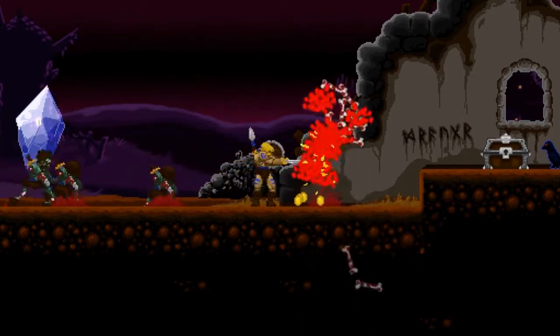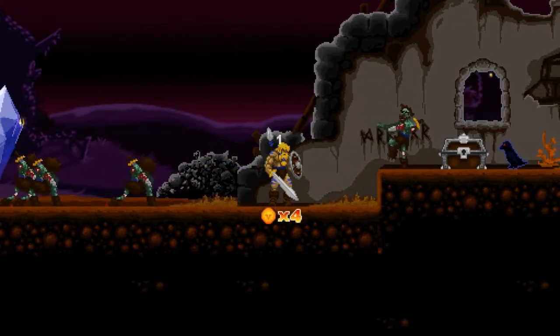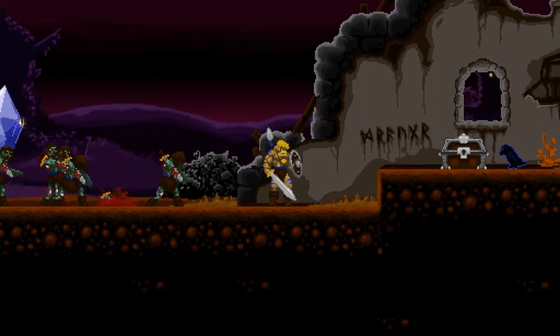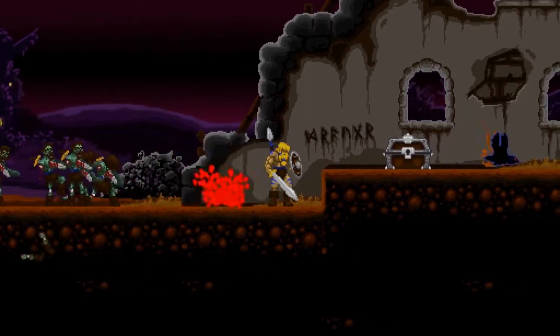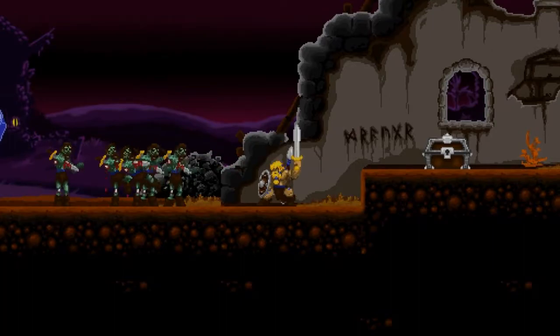The zombie enemy is pretty basic. All he does is shamble around and doesn't really do a whole lot — unless you attack its bottom half, which causes its top half to fly off and attack you.